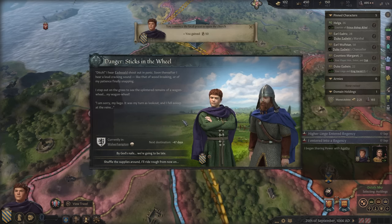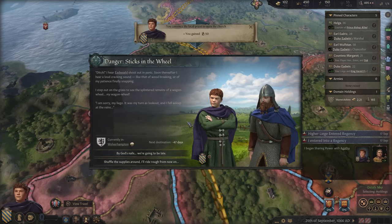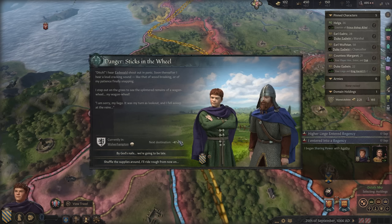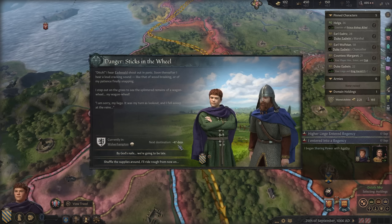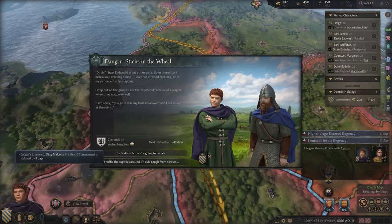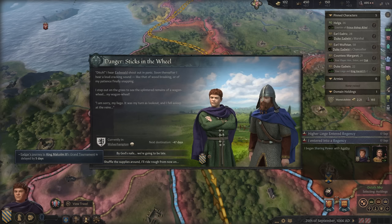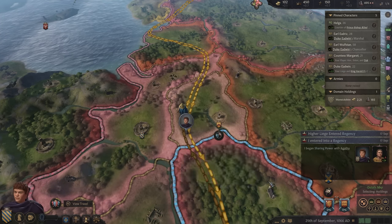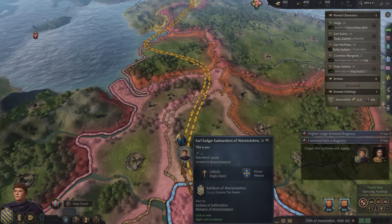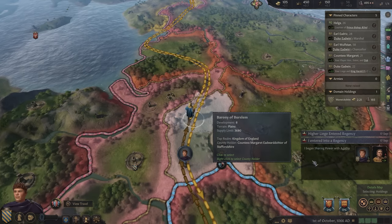I hear a loud cracking sound — like that of wood breaking, or of my patience finally snapping. I step out to see the splintered remains of a wagon wheel — my wagon wheel. 'I'm sorry, my liege — it was my turn as lookout and I fell asleep at the reins.' Our journey has been delayed by five days. Thankfully, we should be okay — we're going to be waiting here for just five days, then move on.